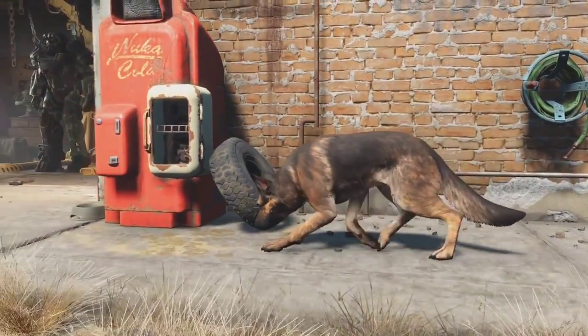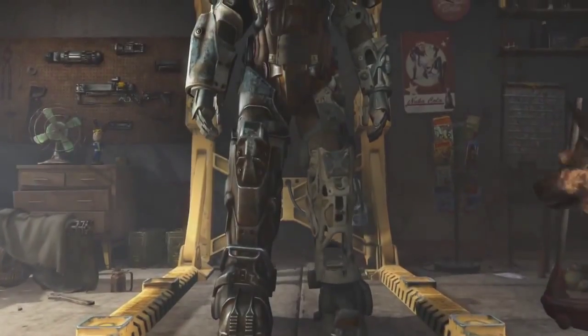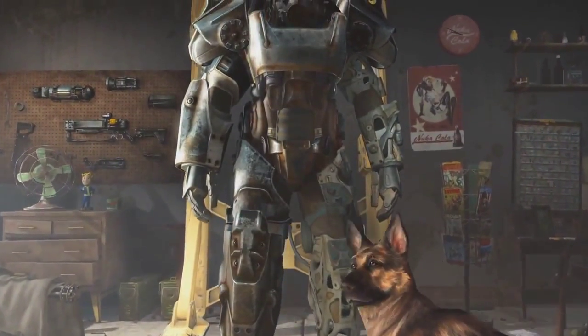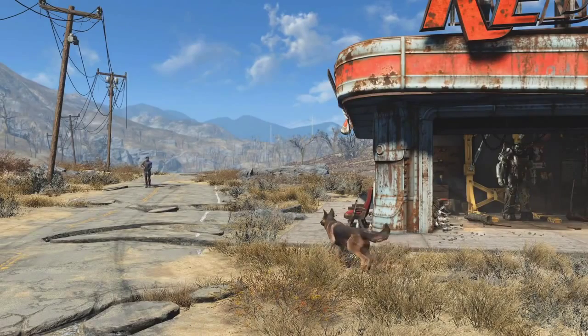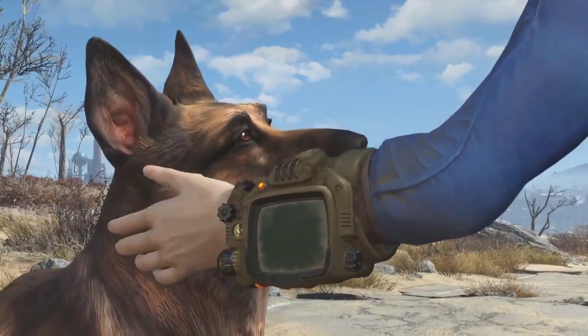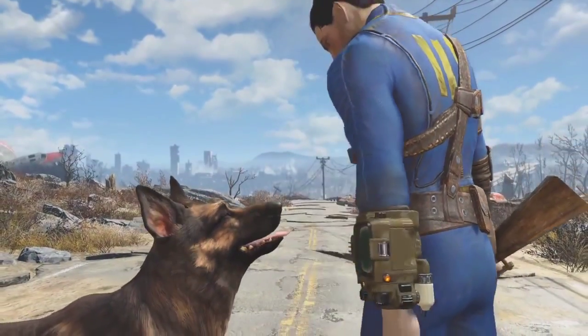I was thinking it could be a different design of architecture due to being on the east side of the US, but we've already seen vaults within the Capital Wasteland without any elevators like this, so I can't see them really changing it much. Yes, Boston is hundreds of miles away from Washington, but what would be the point — unless Vault 111 was actually one of the few control vaults?